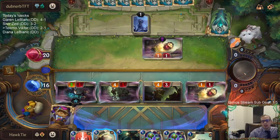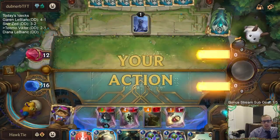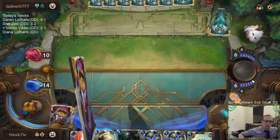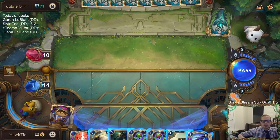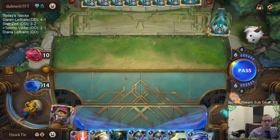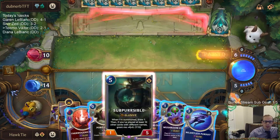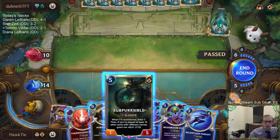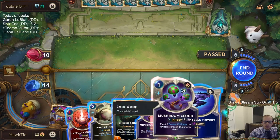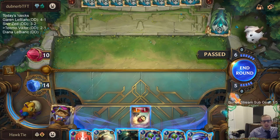If they would have played Trundle, we would have dealt 14 damage last turn and they wouldn't have healed for 4. So we would have put them to 2 if they had played Trundle. I can't really get Percival up to 10 because I've already played Poro Cannon, Relentless Pursuit, and Daring Poro. I guess just play it like this.